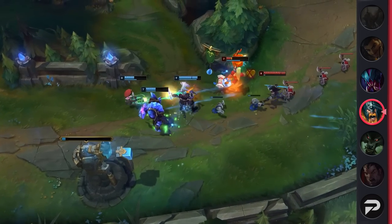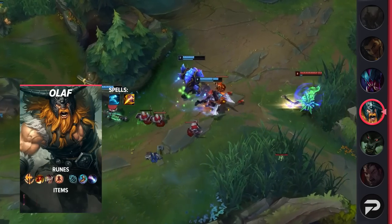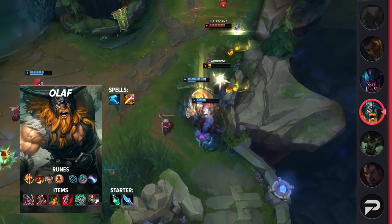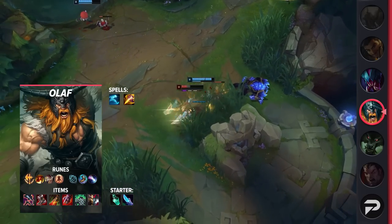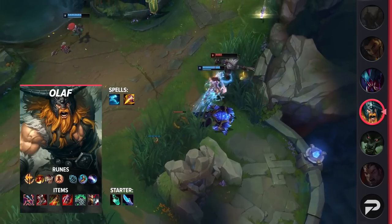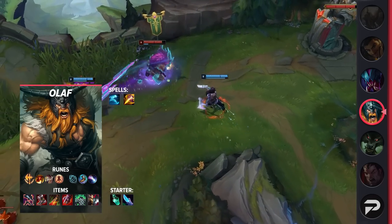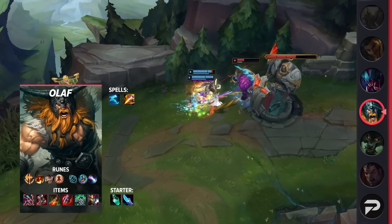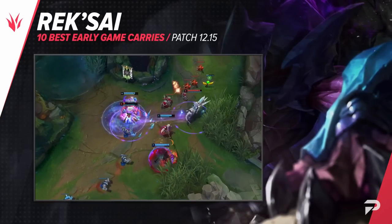Taking a look at Olaf's itemization, make sure you take Ghost and Smite as your summoner spells. You'll be taking Hailblade as your smite choice, but for more dueling potential feel free to take Red Smite instead. For your runes, take Conqueror, Triumph, Legend: Alacrity, Last Stand, Magical Footwear, and Approach Velocity. As for your items, you're building Goredrinker, Plated Steelcaps, Death's Dance, Sterak's Gage, Spirit Visage, and then finish off with either Black Cleaver or Dead Man's Plate.